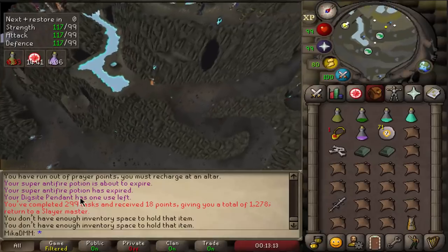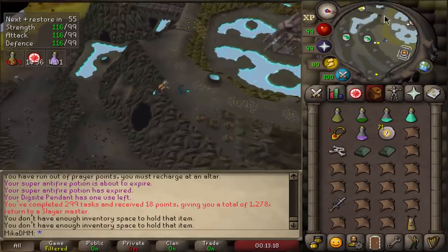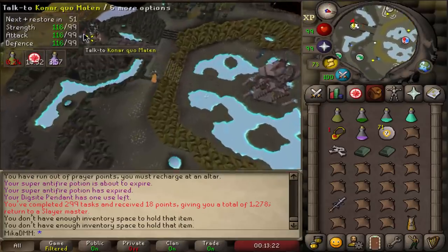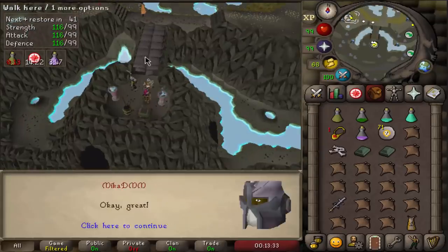The next task is actually going to give us a lot of points. 300 tasks in a row with this Slayer Master will be the best points you can get outside of the wilderness. Let's see what we get — and we get 50 Ankus in the catacombs. Alright, that should be fast.